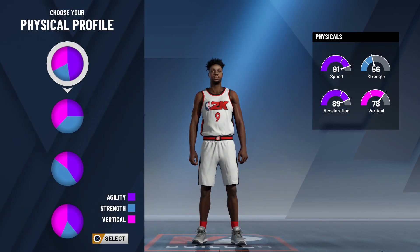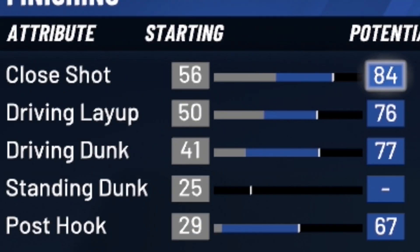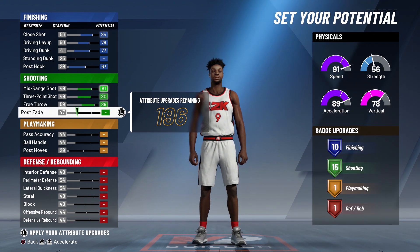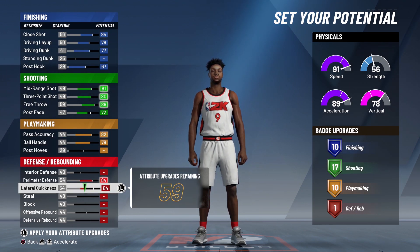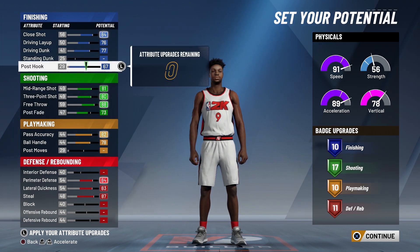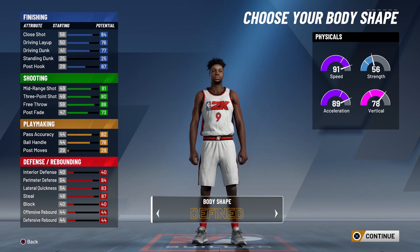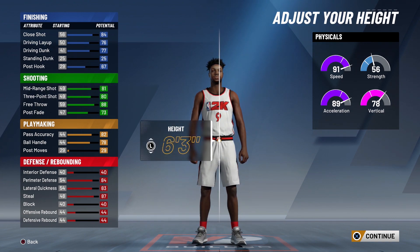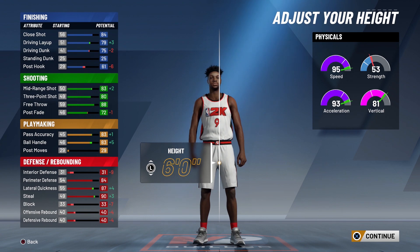Number one: defending and shooting with the most agility. You max out close shot, driving layup, basically almost everything except standing dunk. Max out mid-range shot, three-point shot, free throw, post fade up to about 72. Max out pass accuracy and ball handling. Do nothing to post moves. Max out perimeter defense, lateral quickness, and steal. That gives you 10 finishing badge upgrades, 17 shooting badge upgrades, 10 playmaking badge upgrades, and 11 defensive/rebounding badge upgrades.